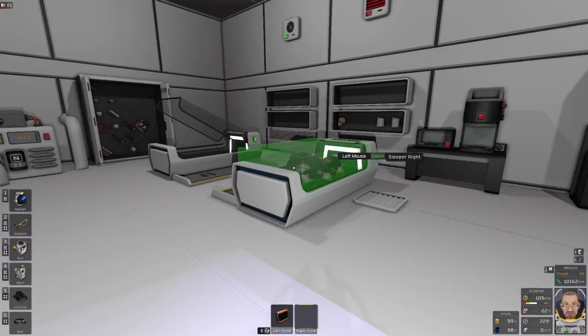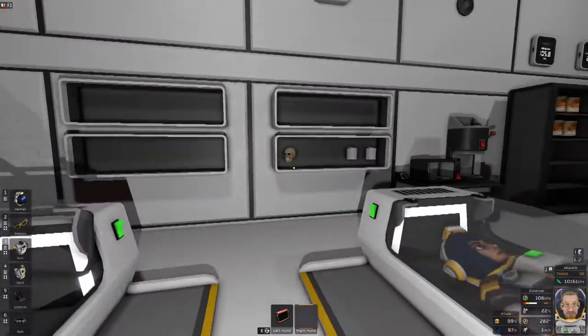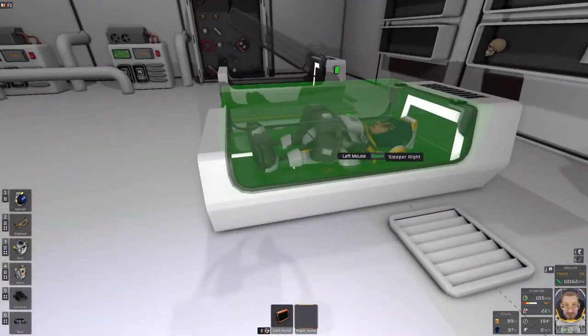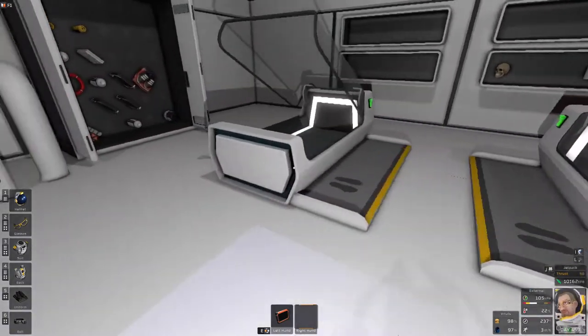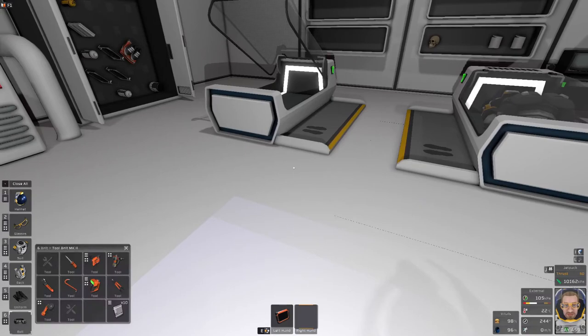Welcome back to Stationeers. Wouldn't it be great in a multiplayer game if you could log out and not just become another pile or another skull for the pile? Well, you're in luck. I'm going to show you a device called the sleeper and how it works. It's relatively simple, but let's jump right to it.